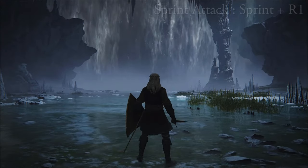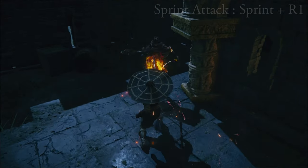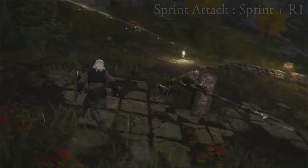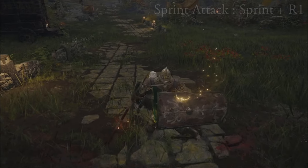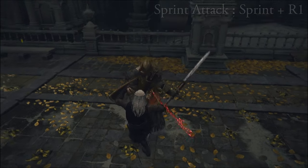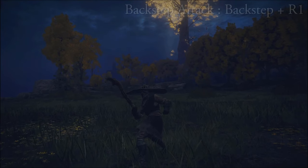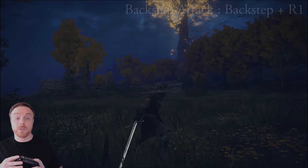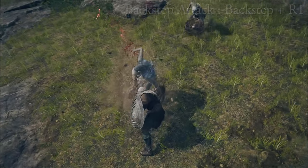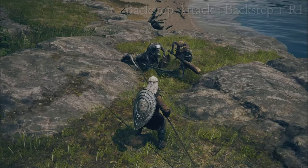Then there's the sprinting attack by pressing sprint and R1 light. This does slightly more damage than a normal attack and usually has a different style. Some weapons also have unique R2 heavy sprint attacks. The sprinting attack is good for running circles around enemies, baiting out their attacks, then quickly running in and hitting them as a counter attack. It's also good for running through groups and taking enemies by surprise. Then there's the backstep attack by pressing dodge and R1 light — backsteps only happen when you aren't moving your toggle and then press dodge. Backstep attacks are great for baiting enemy attacks and countering, especially if you have a thrust move for long range poke damage. You have to be completely standing still and press dodge to perform a backstep.